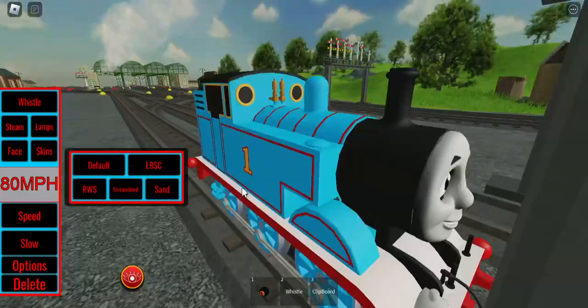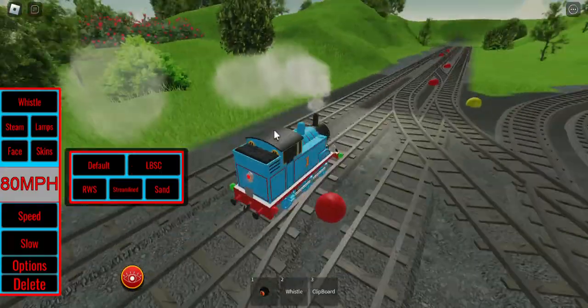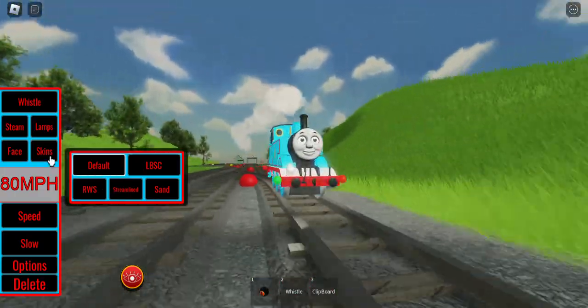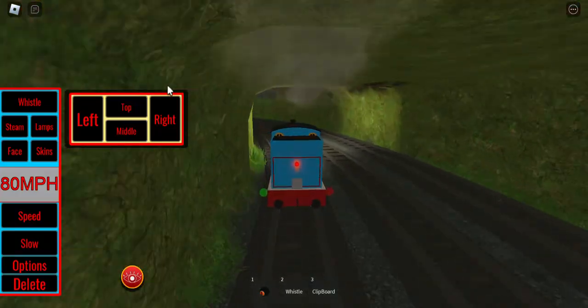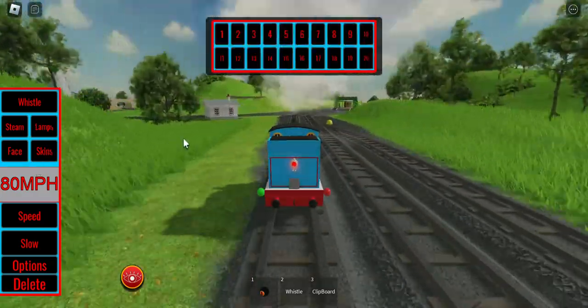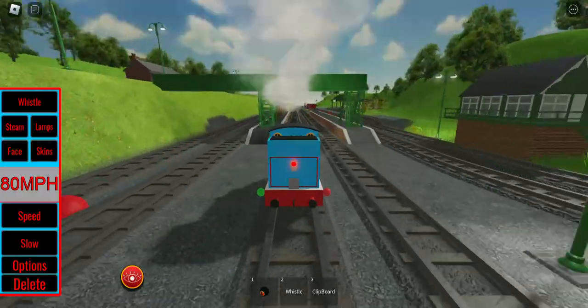There are skins. As you can see, there's Default, LBSC, RWS, Streamline, and Sand. What I can do is change points. These are the lamps you can do for Thomas: Left, Top, Middle, Right. And there are faces — there are 20 faces for Thomas, and that's quite fantastic.